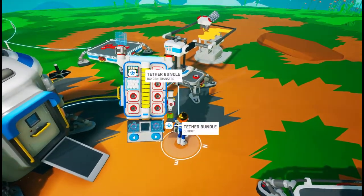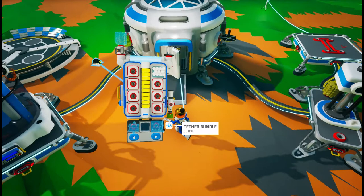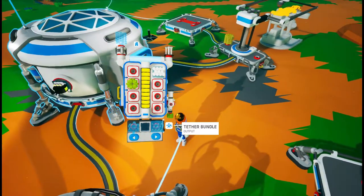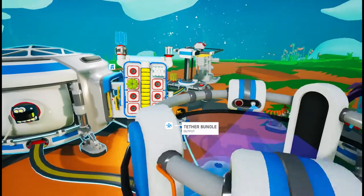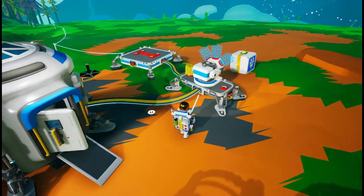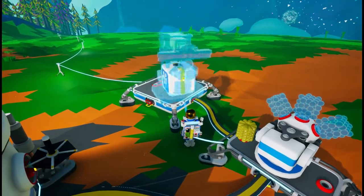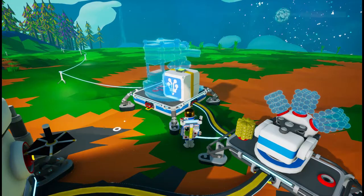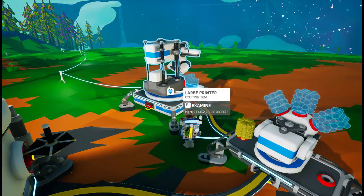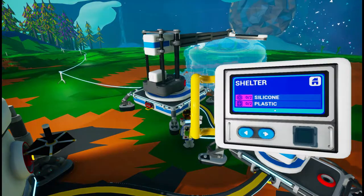What else do I have here — just the tethers and the power cell. Do these deplete? Yeah they do. Do I want to use it for the base? No, I don't think so. This one is done — let's unpack this, there we go. That's the large printer so we can build a shelter.